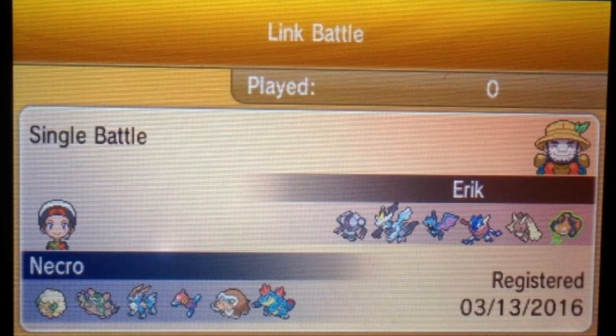We also have a Double Dance Porygon-Z with Nasty Plot and Agility, because if I can get up one of those I can hit his team pretty hard. And then we have a Dragon Dance Feraligatr and an offensive supporting Whimsicott with Stun Spore.